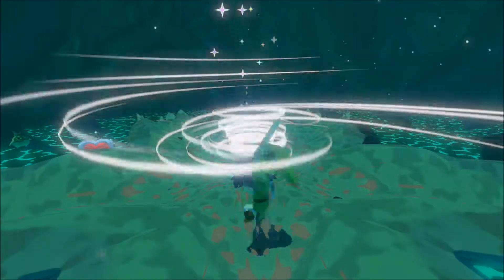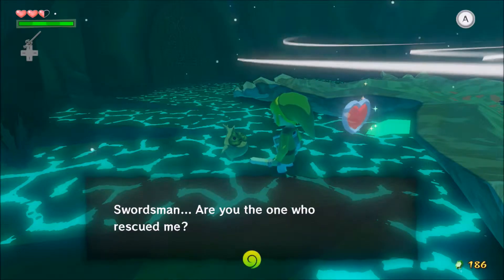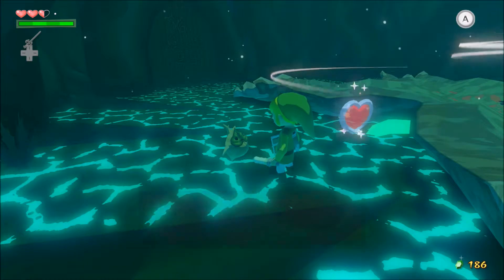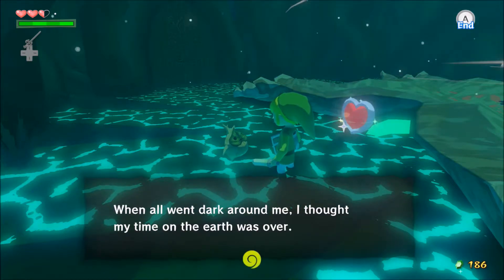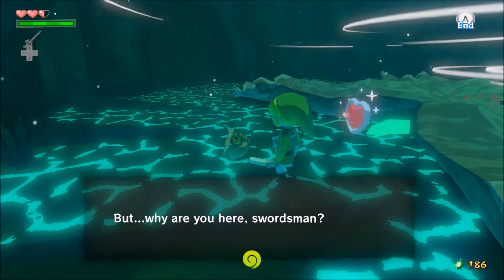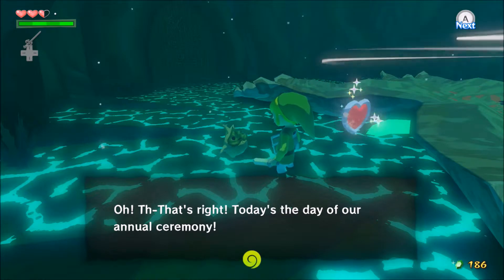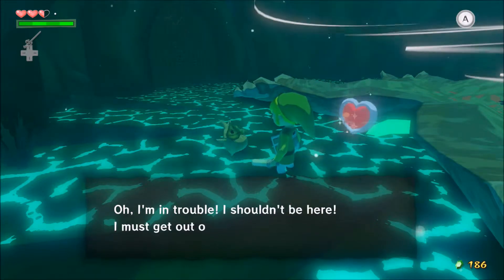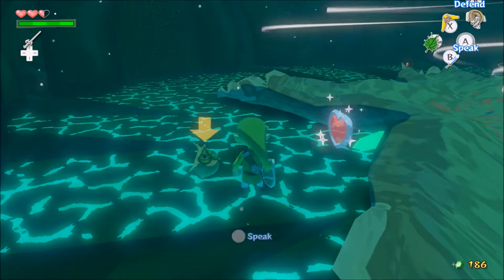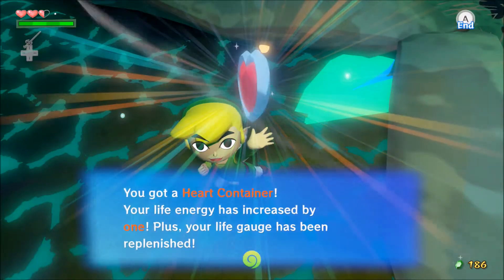Please do not send me in there on accident. Makar! Swordsman, are you the one who rescued me? When all went dark around me, I thought my time on the earth was over. Why are you here, Swordsman? The great Deku Tree sent you? That's right - today's the day of our annual ceremony. Oh, I'm in trouble. I shouldn't be here. I must get out of here immediately. You got a heart.